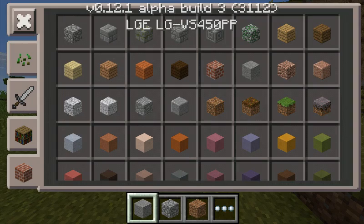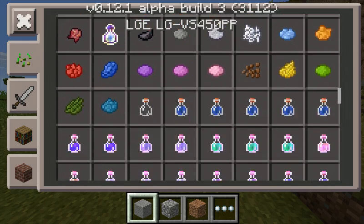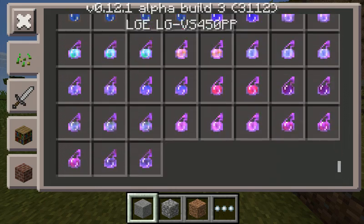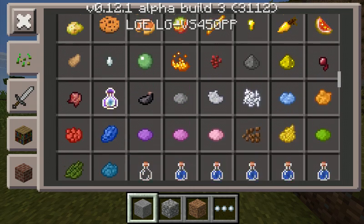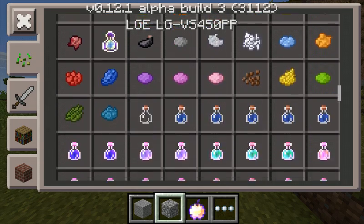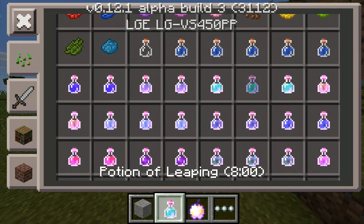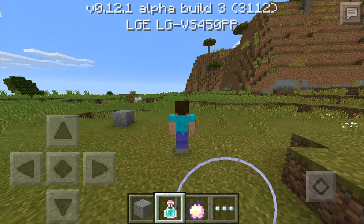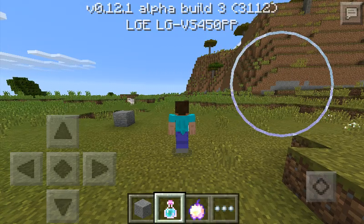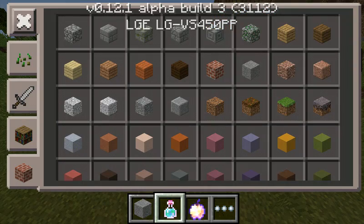I don't know if there's anything new. Yes, they got enchantments in Golden Apples, potions, Golden Apples, water bottle, Night Vision, and Leaping.